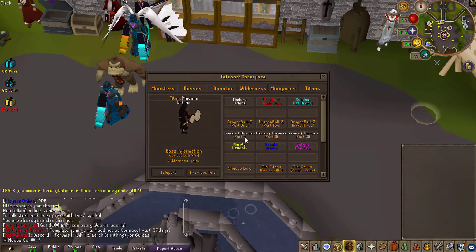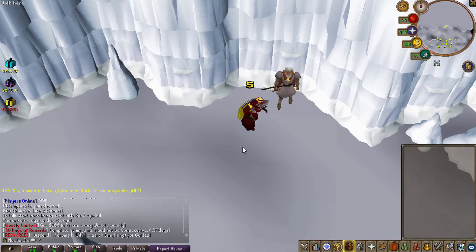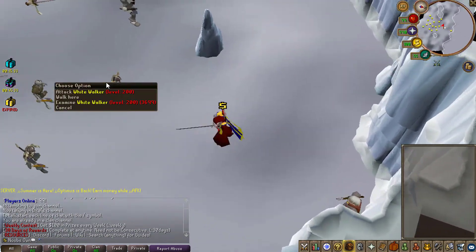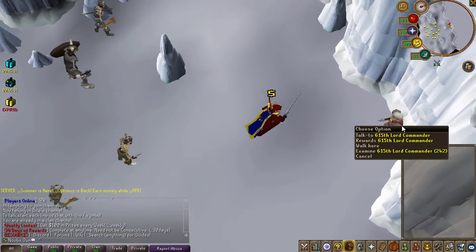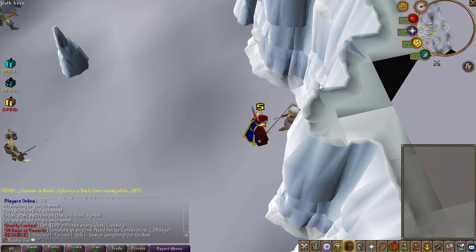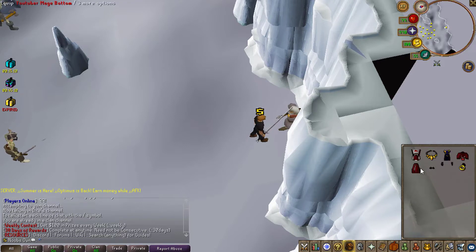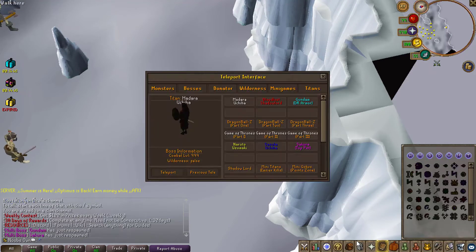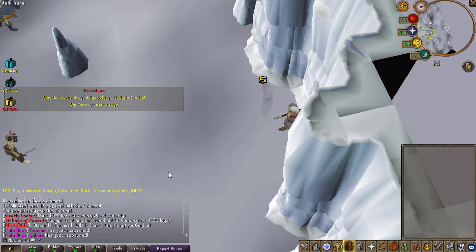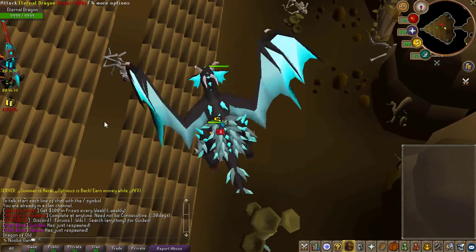Starting off, the Titans added three new Game of Thrones parts — part one, two, and three. Clicking on part one, you have a zone full of NPCs. Whenever you kill these NPCs you get points, and then you can spend those points at the lord commander to buy yourself some dragon slayer armor set or the long claw. These long claws are what you need to go to the second part of Game of Thrones, but you can't bring any other equipment.